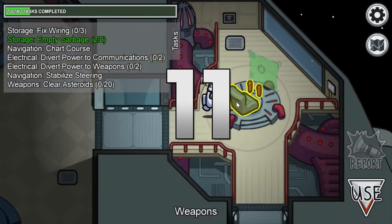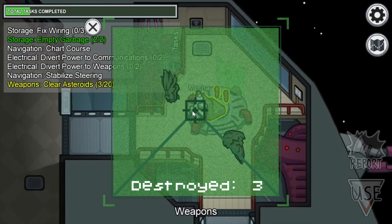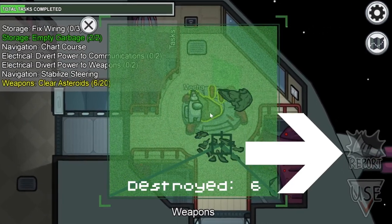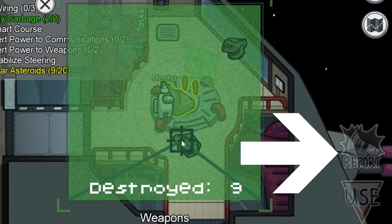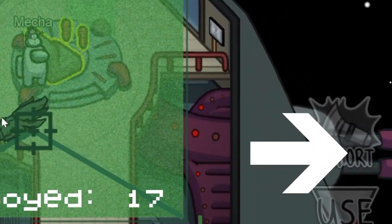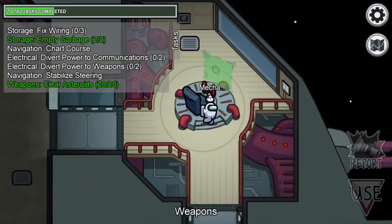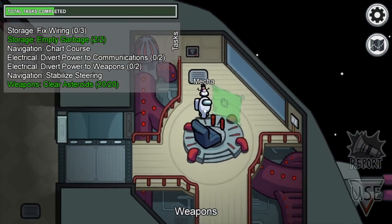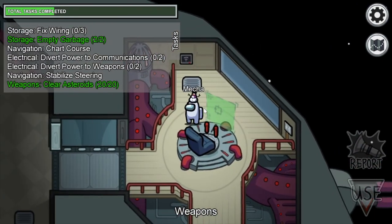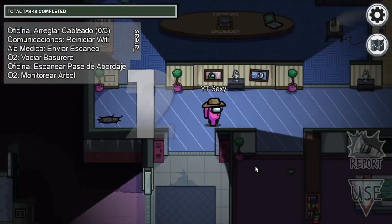Another very good way to find out who the imposter is involves the task of destroying the asteroids. When a player who is not the imposter is doing this task, look outside the ship and see how the cannons are firing, because they are destroying asteroids. Now, if you see somebody doing the task but the cannons aren't firing and they're not exploding the asteroids, it's suspicious, isn't it?